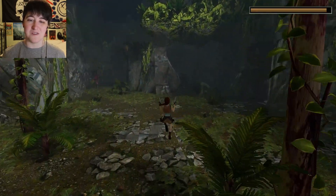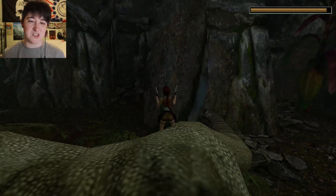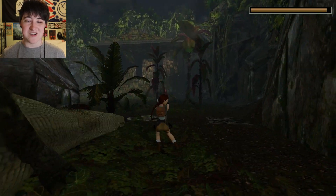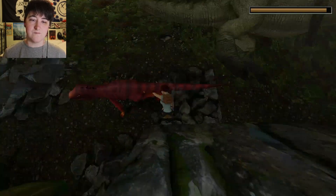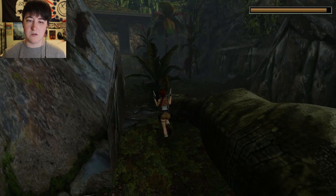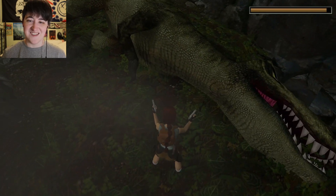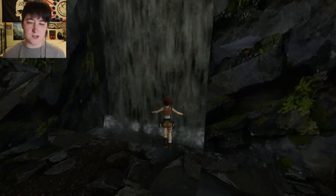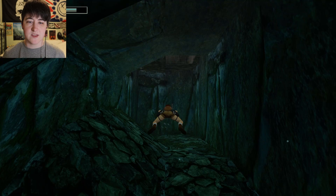Lara, you discovered dinosaurs are real and the first thing you do is shoot at it — that's not very good. Hi dinos! Run away! That should be the last bunch of enemies in this level, I think. You discovered dinosaurs are real and the first thing you do is shoot at them. I think that's it for the enemies — I think they're done.